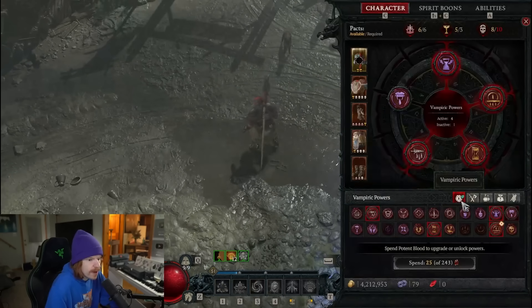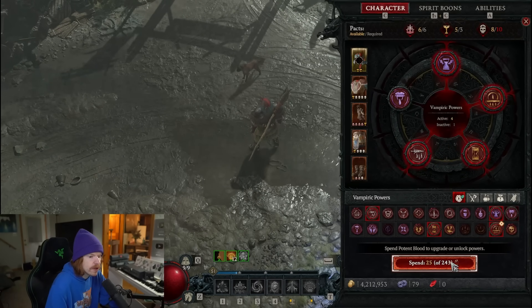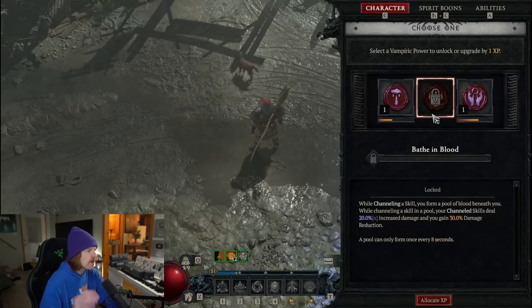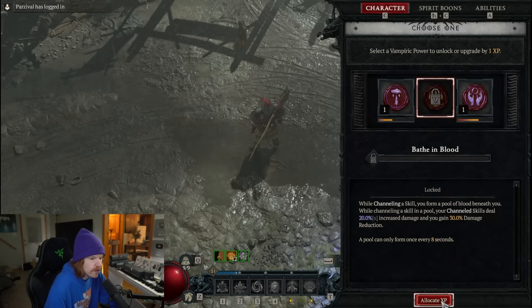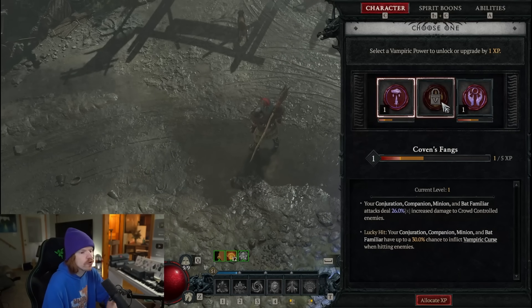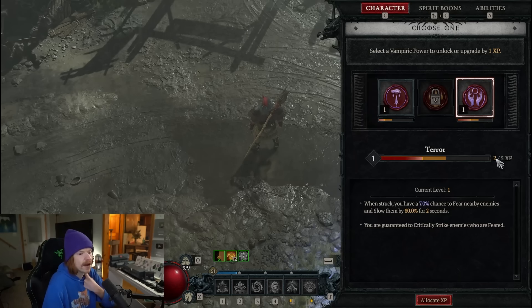Now we understand how to unlock vampiric powers, what the five slots are, and how to get potent blood. When you have potent blood you can click 'spend' on the vampiric power menu — this gives you three randomized selections. One could be something you haven't unlocked yet. Each selection costs 25 potent blood, and you allocate experience to unlock or level them.